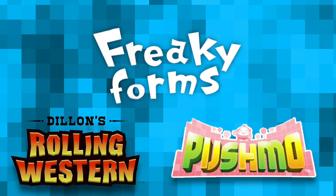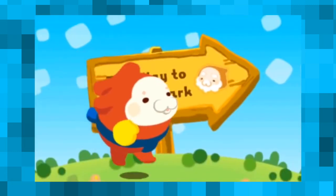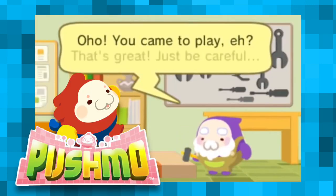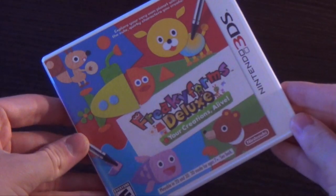Freaky Forms was one of many new IPs released by Nintendo in the early years of the 3DS. They all launched on the eShop around the same time frame, and some of them like Pushmo gained some attention and would go on to have sequels. Freaky Forms, however, did not. I wonder why.